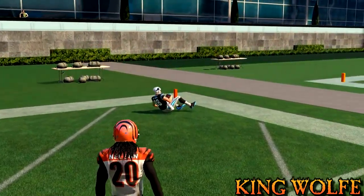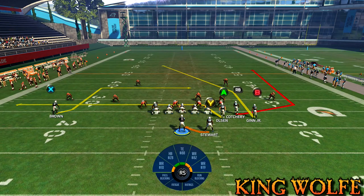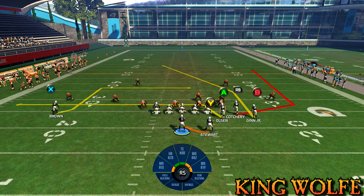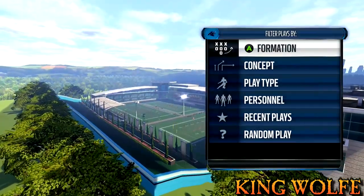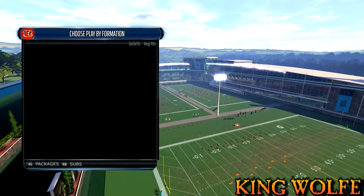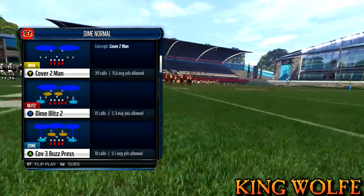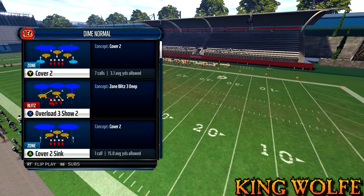One thing to be careful with: Cover 2 Man and Cover 2 Zone sort of mimic each other. In Cover 2 he plays off the receivers, making it hard to tell the difference. Before running bombs, try to get a feel for whether your opponent is running man defense. In Cover 2 standard, the corner plays off the receiver. In Cover 2 Man, the corner is right on him — that's how you identify it. If he's running man, just slant or drag your routes and beat them on man routes.